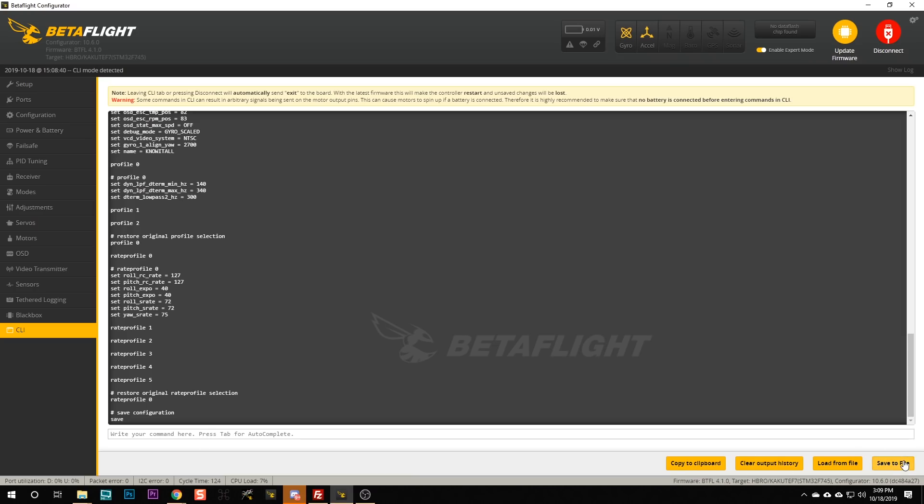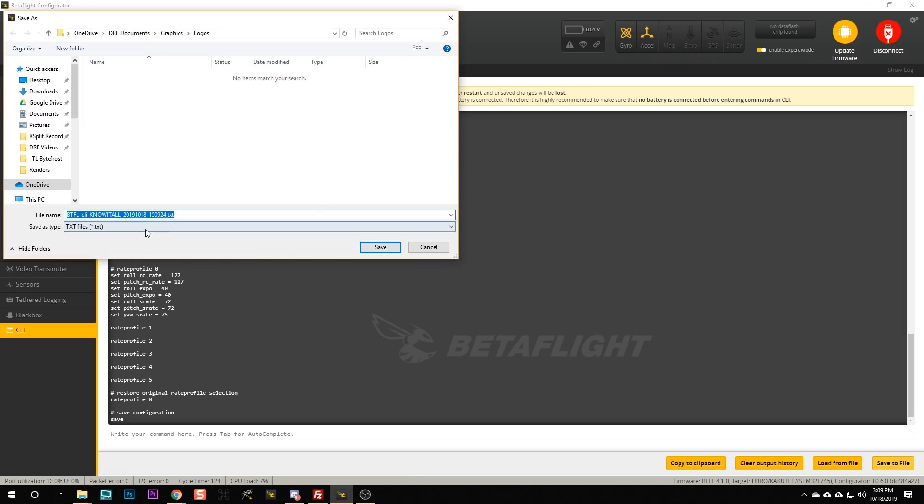After we do that, we're going to hit 'save to file' and just save that out to a text file on the desktop. In real life I would rename it — give it the name of the quad or the date — something to help me find this config versus any other configs I might have saved on my hard drive.